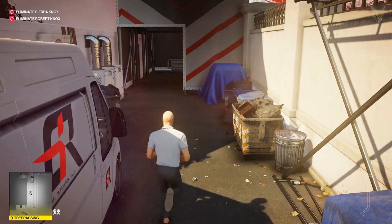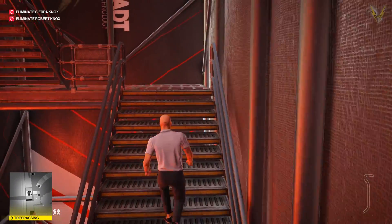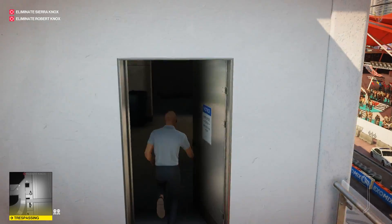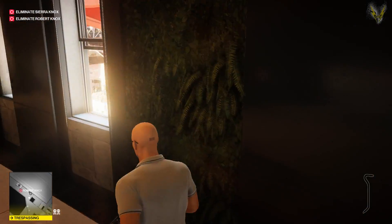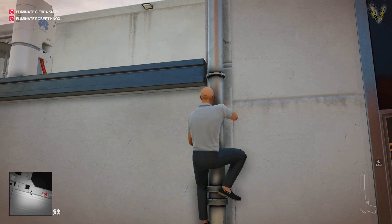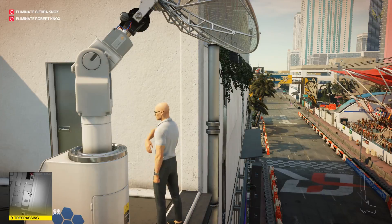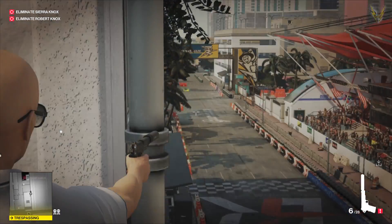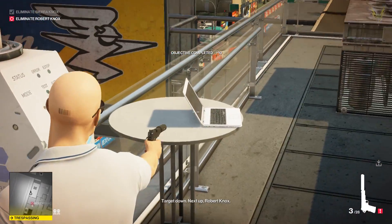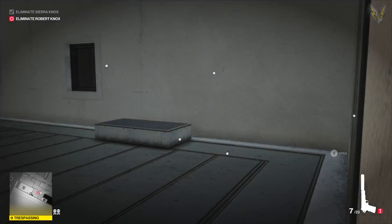Make sure you take out the camera that I shot because it watches the crowbar that you need. It's just much faster to shoot it and go through. I guess you could technically wait for the camera to look away, but it's easier just to shoot it. Okay, so here's the hard part — actually hitting Sierra. I always end up missing. Here she comes... Got it! Perfect. Target down. Next up, Robert Knox. First try! First try, ladies and gents — first try!